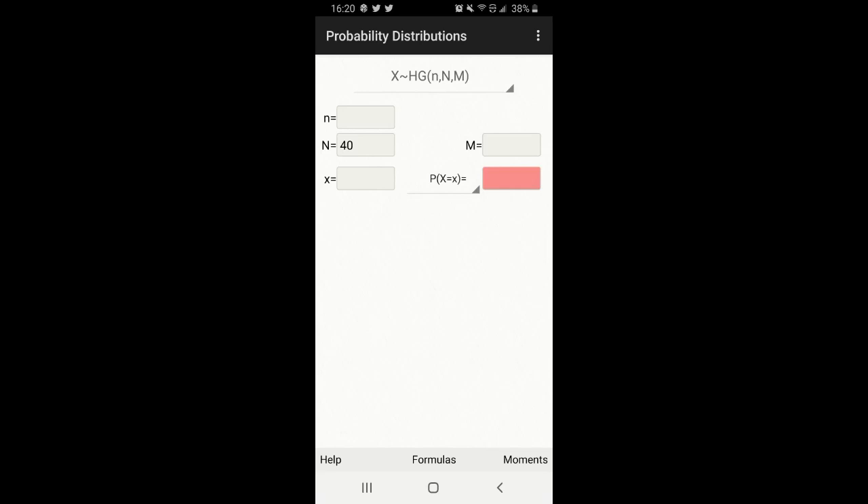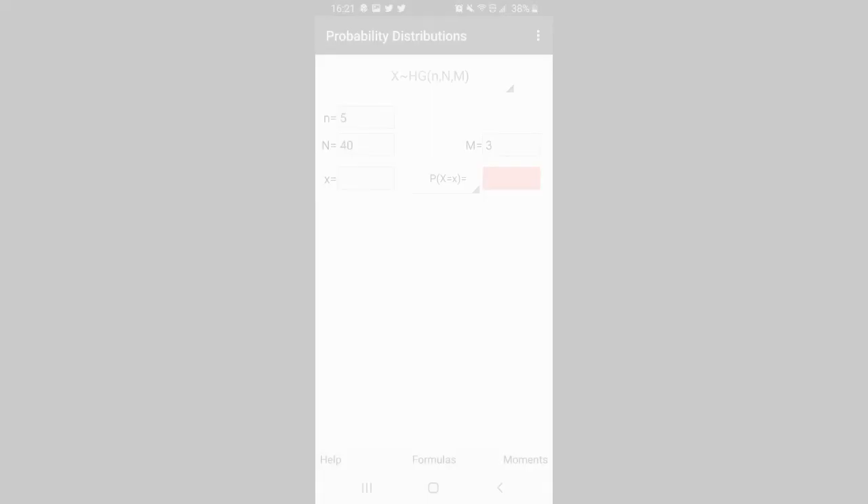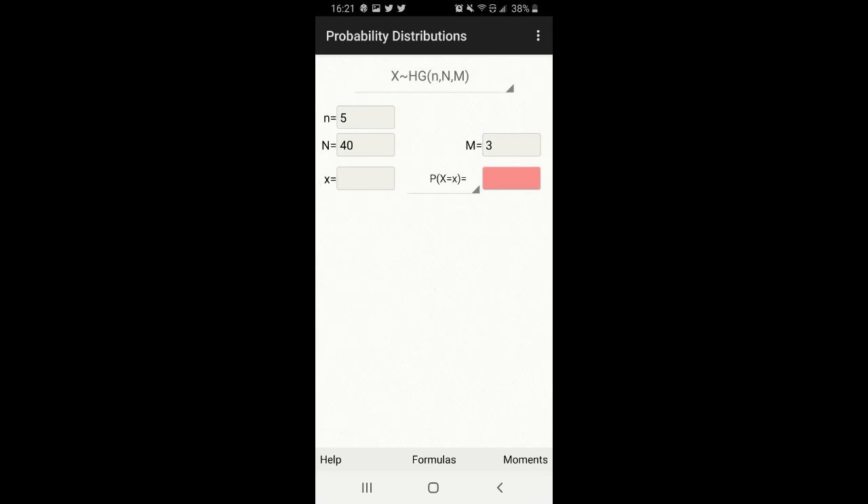The uppercase N is your deck count. Looking at the picture on screen right now, it's how many cards you run in the deck — for this example we're going to use 40. The lowercase n is your starting hand, which is always going to be 5. This number is pretty simple to figure out, but it's helpful to know where everything is going. The uppercase M is the number of starters in the deck — in this example we're going to use 3.